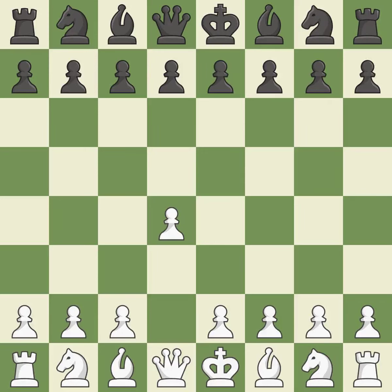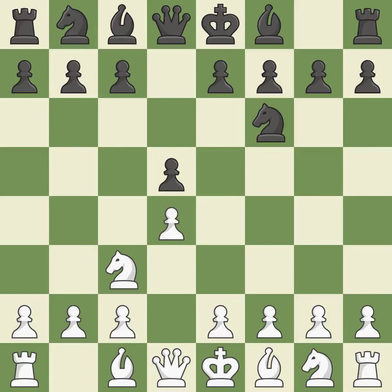Opening with the queen's pawn: the Indian game begins by controlling the important e4 square with the knight rather than a pawn. Nc3 controls the d5 and e4 squares and advances the knight. D5 takes space in the center, controls the e4 and c4 squares, and allows the light-squared bishop to develop. By doing this, a bishop moves out of its beginning square and into the action, prepared to move into a functional square.